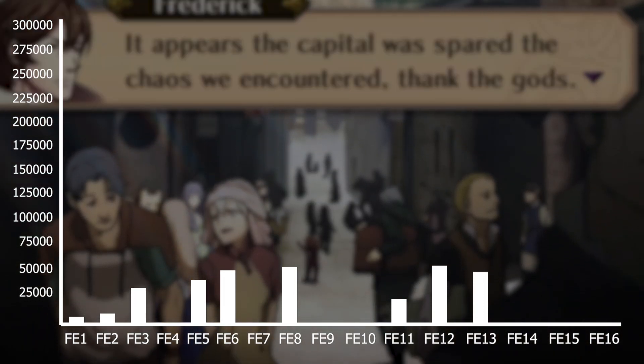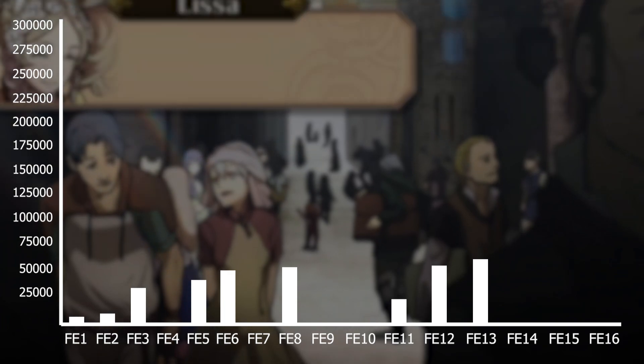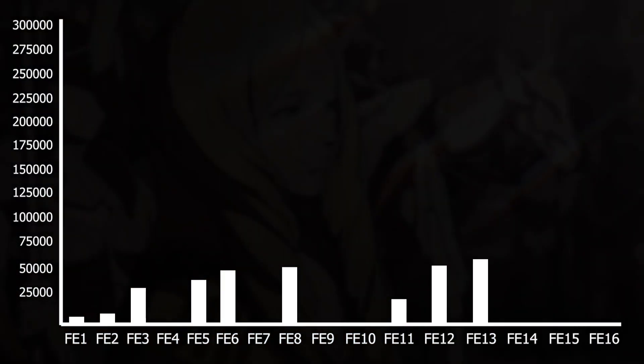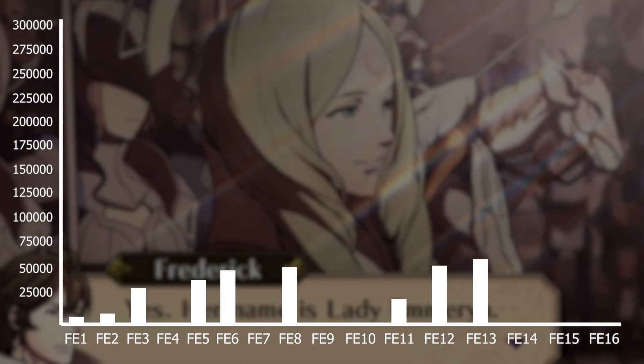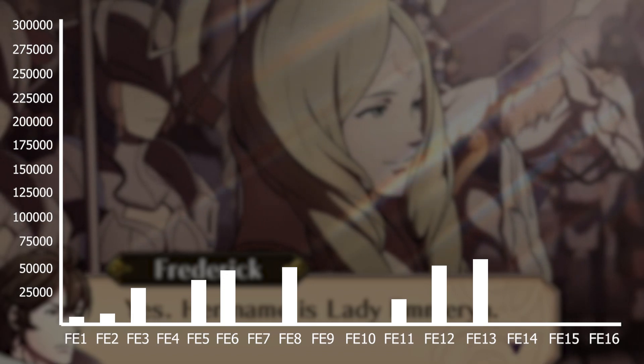Next at number eight is surprisingly FE13 Awakening at 64,400 words. This is surprising as there are lots of chapters and lots of paralogs in Awakening, but the text and dialogue just feels empty and there are really short conversations between battles.